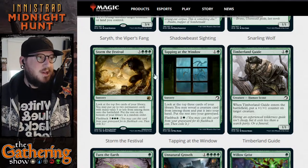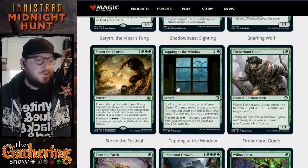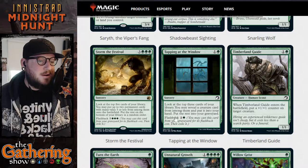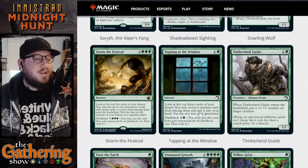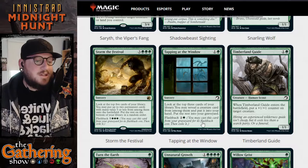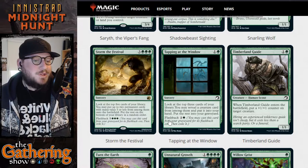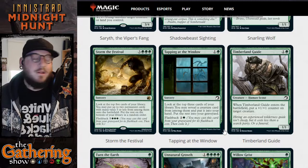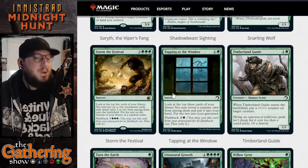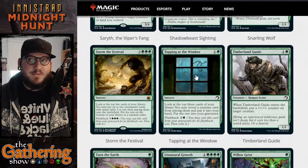The next card is Tapping at the Window — going with the horror creepy theme — one and a green for a sorcery. Look at the top three cards of your library; you may reveal a creature card from among them and put it into your hand, then put the rest into your graveyard. You can cast this again from your graveyard for two and a green. Pretty standard, but I like that they made it all spooky.